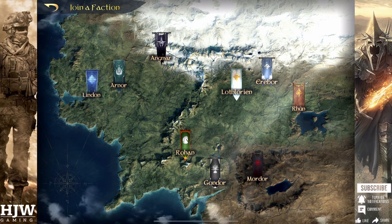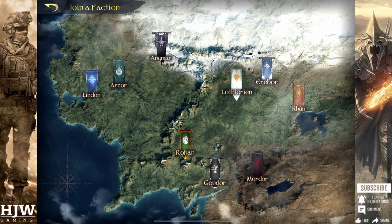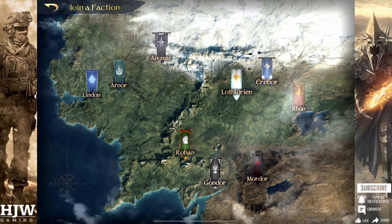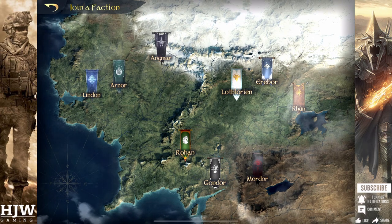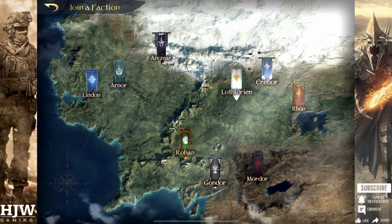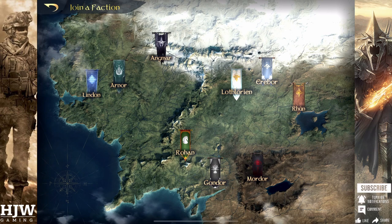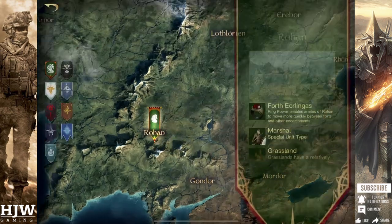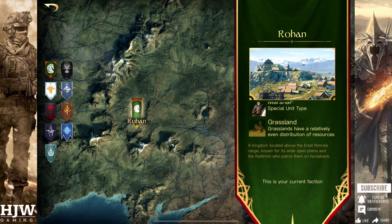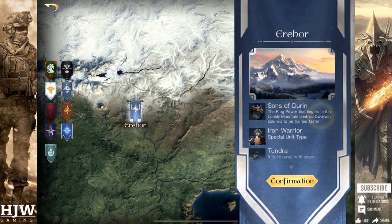This is only relevant if you're joining as a fresh player, not joining with an existing community, as they likely already have a pre-picked faction. But if you're joining on your own, try to pick a faction with the best starting commander. If playing on the good side, I would recommend choosing either Rohan or Erebor. With Rohan you'll get Eowyn as your starting commander, who's a very strong mounted cavalry commander and continues to be good all the way through to late seasons.